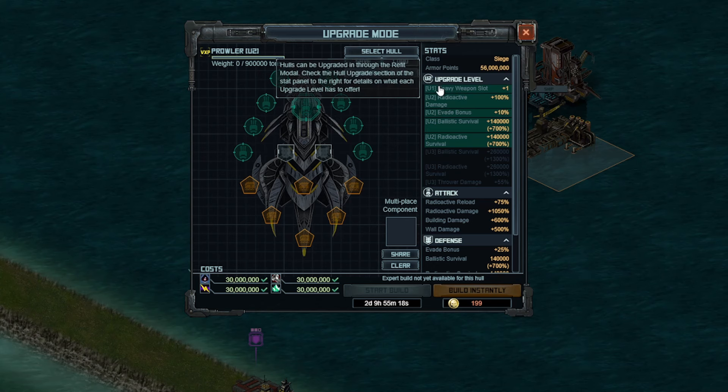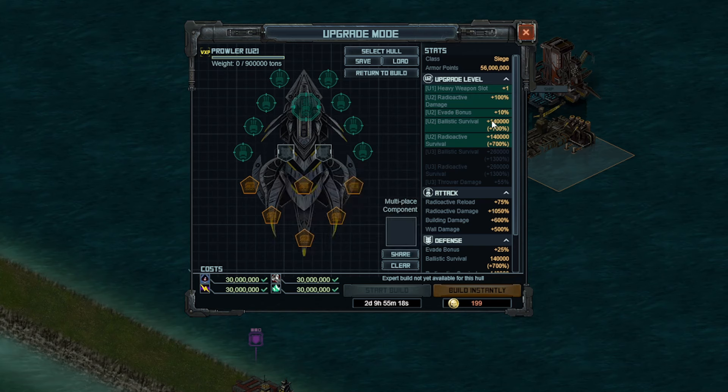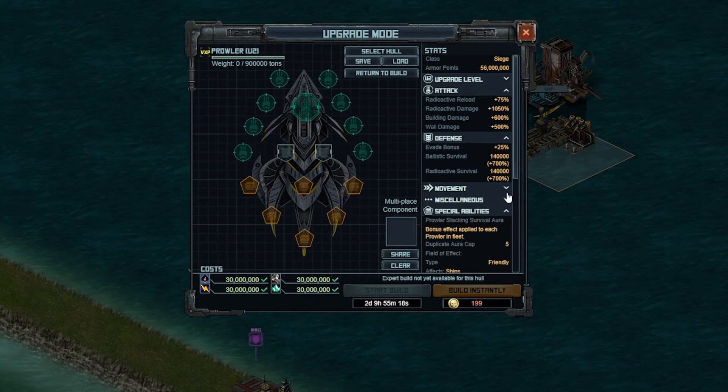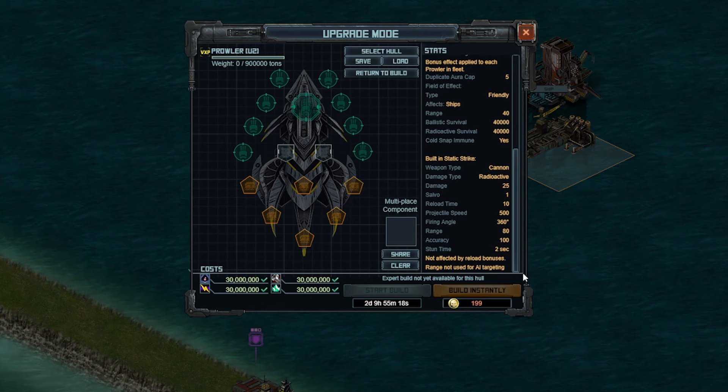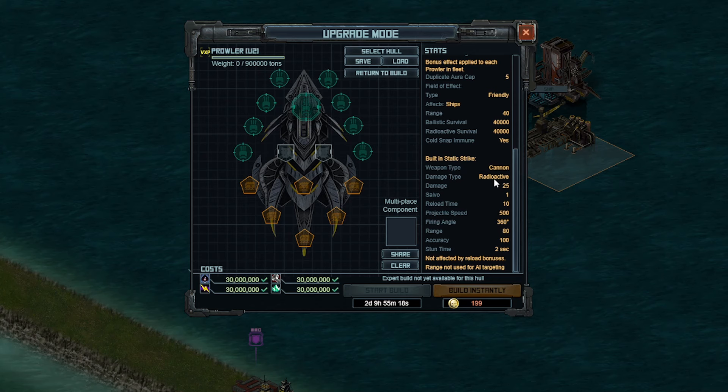U1 heavy weapons unlock at U1. There are some radioactive damage boosts which just modify the base stat, so it's going to turn this into plus 1150 — it's not going to double it. There are also some survival bonuses for the ship, and some more damage at U3, which should be pretty nice. In terms of the special abilities, we have a stun strike on the cannon which is going to stun different buildings. Notably, you're not going to be able to extend the range of this — it doesn't make sense to do that. It is a radioactive cannon, so all the ballistic ranges are not going to work.